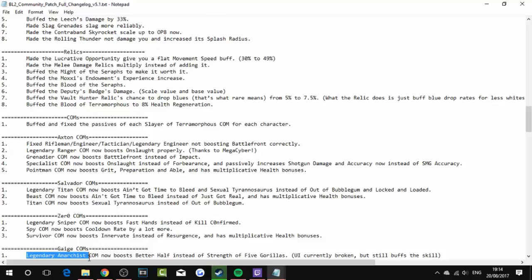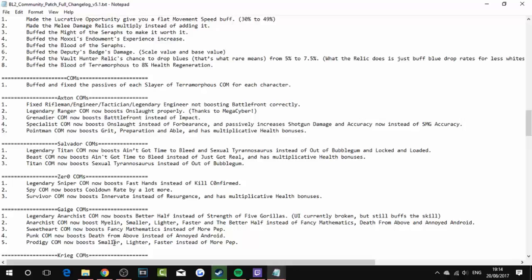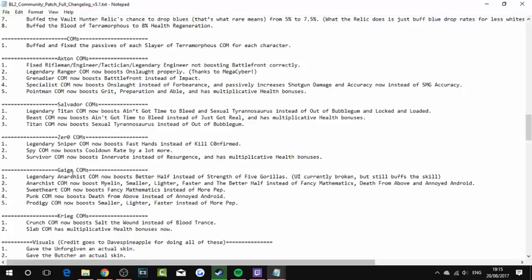Gaige: Legendary Anarchist com now boosts Better Half instead of Strength of Five Gorillas — UI currently broken but still boosts the skill. Anarchist com now boosts Mirror Image, Smaller Lighter Faster, and Better Half instead of Fancy Mathematics, Death from Above, and Annoyed Android. Weedheart com now boosts Fancy Mathematics instead of More Pep. Hoard com now boosts Death from Above instead of Annoyed Android. Prodigy com now boosts Smaller Lighter Faster instead of More Pep. Krieg: Crunch com now boosts Salt the Wound instead of Blood Trance. Slayer com has multiplicative health bonuses.